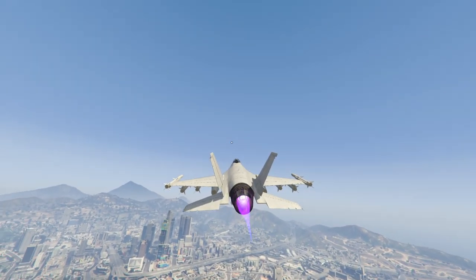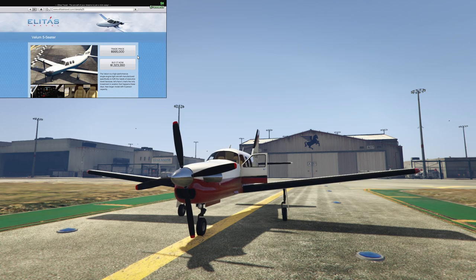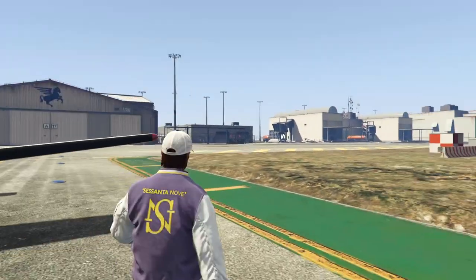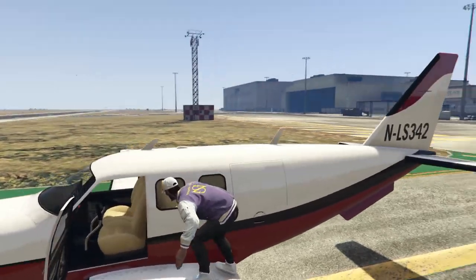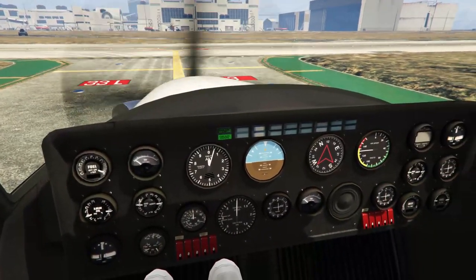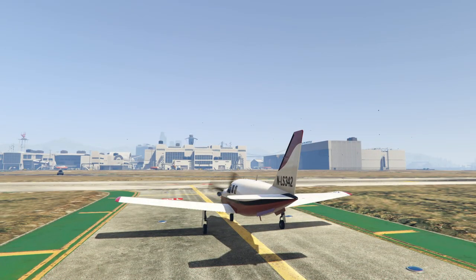Definitely stay away from buying the P996 Laser unless you are absolutely loaded in GTA and have a ton of money. Next up at number four we have the Vellum five-seater. This and the regular Vellum are both at number four simply because at least they can hold a few people and they don't really cost that much money. The planes ahead of this are going to be really bad.